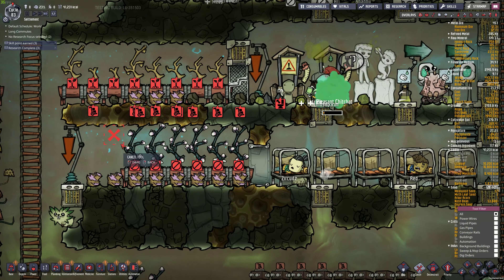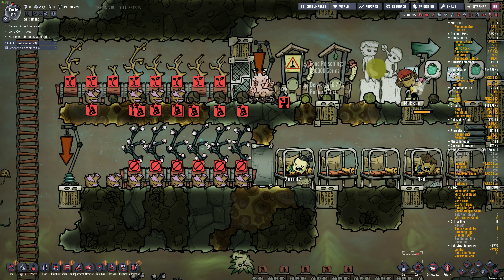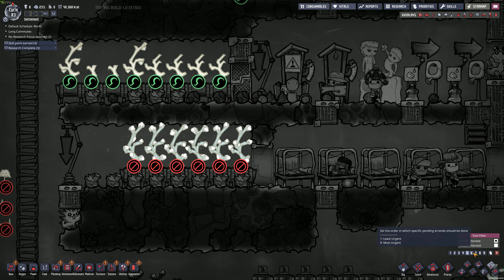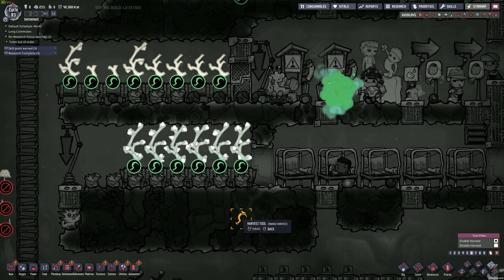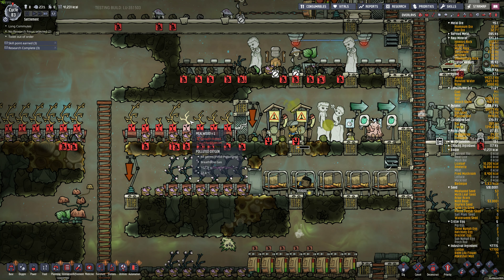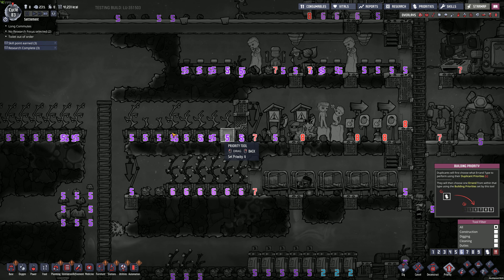I've messed something up here - I don't know what the heck I did. I cancelled something. Let's try to harvest. Okay, there it's fixed. Food's actually getting a little bit low, so I'm going to make all these priority six.